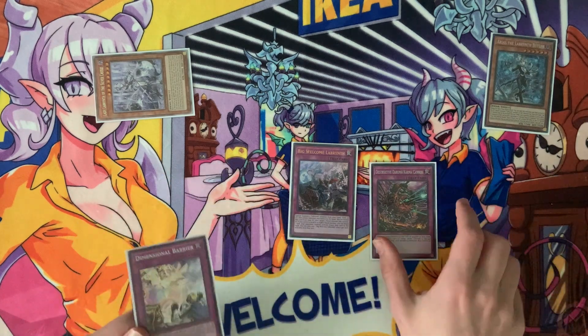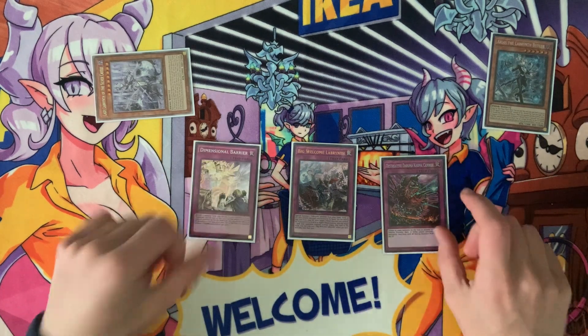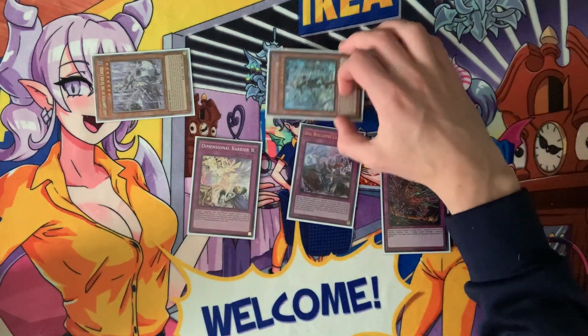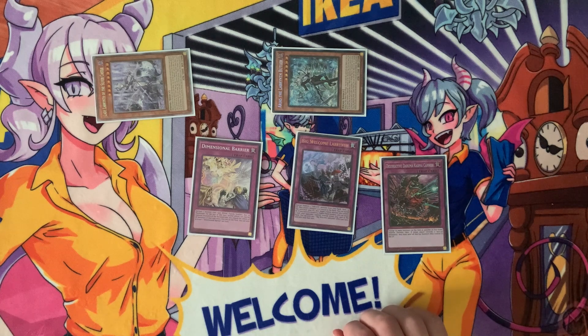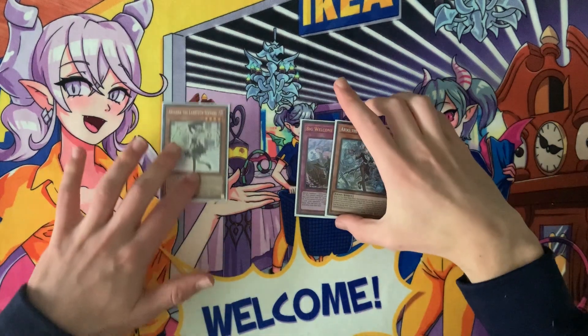By chaining Lady to the normal trap, you secure follow-up and do a lot to interrupt your opponent's plays. Additionally, if your opponent has any response to this, you get an extra free body with Arias. This is going to be important later, because Arias is going to enable us to do a whole lot of powerful plays — specifically with SP Little Knight.